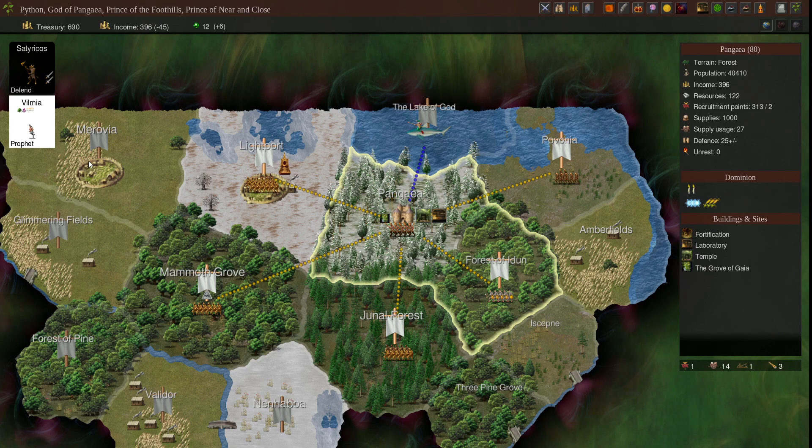You definitely want to get a prophet as soon as possible and have them start preaching. Once your prophet cannot preach in a territory any longer, move them to a different province - or into a province not in your dominion. In case you don't know, your dominion is the gold little line on the map. That's how you handle that.